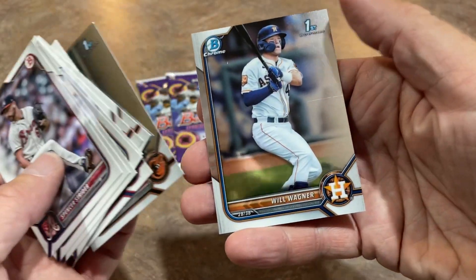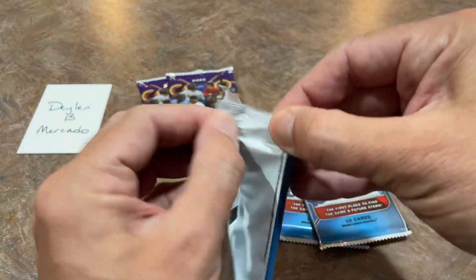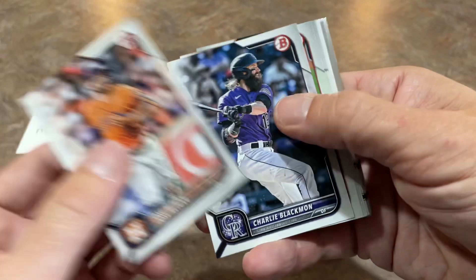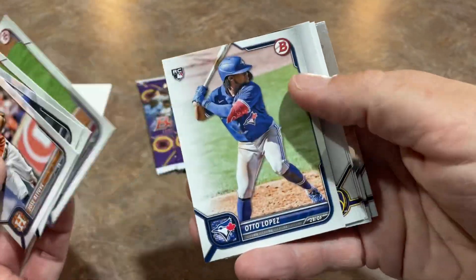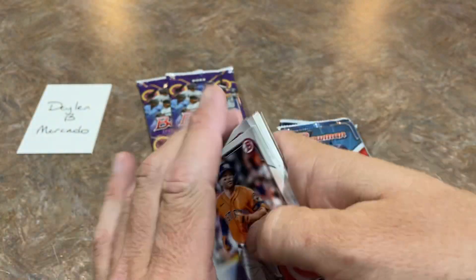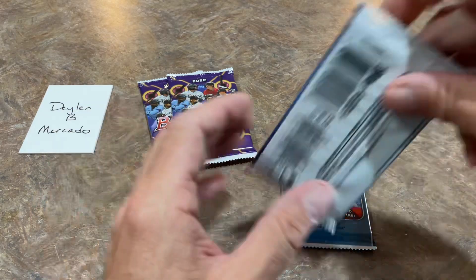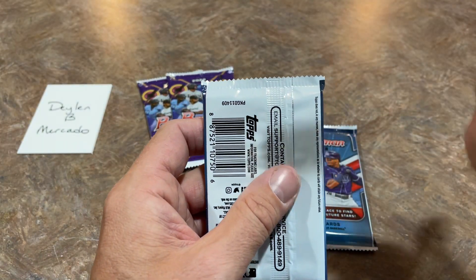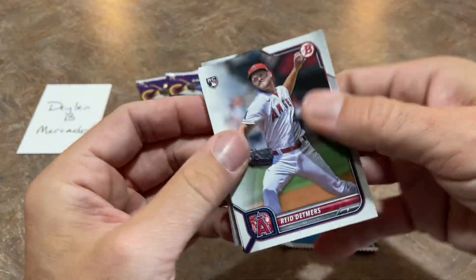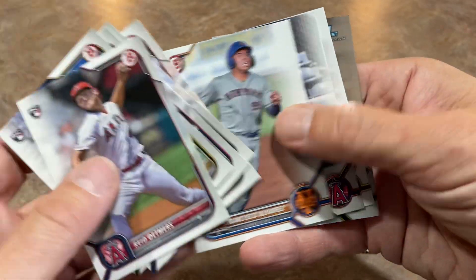Hey, Will Wagner — by the way, that's Billy Wagner's son. Remember the flame-throwing lefty from the Houston Astros and Phillies? I used to like Billy Wagner a lot; I think he should probably be in the Hall of Fame. With Billy Wagner, he just retired too early — he still had a lot left in the tank. He retired to spend time with his son Will Wagner right there, and helped him become a top prospect.